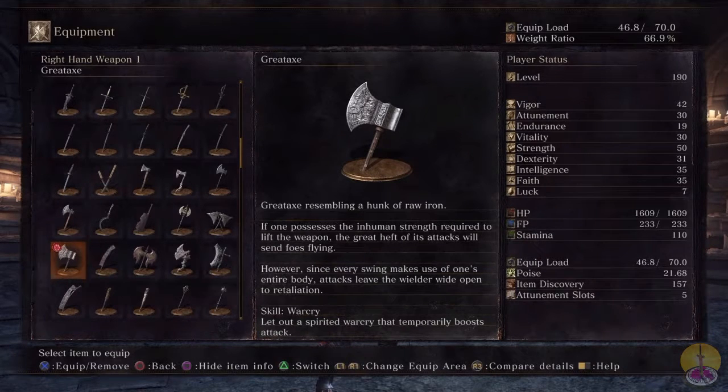The skill is War Cry, which you'll come across on all the smaller axes. It lets out a spirit of War Cry that temporarily boosts attack, so I'll definitely be using that a lot for this showcase.